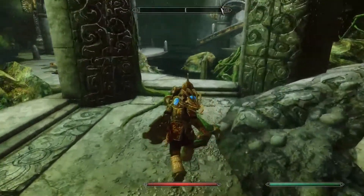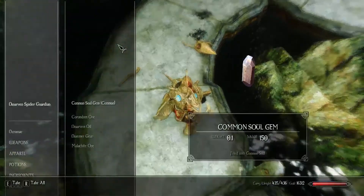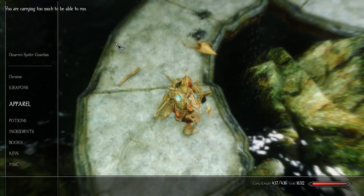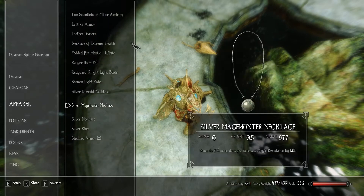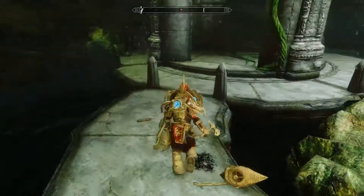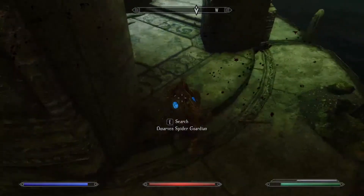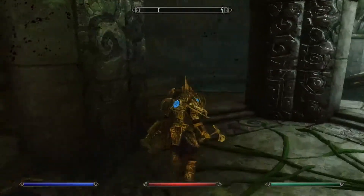It's good to be back in Skyrim — it's been a while since I've been in Tamriel. Take the oil. I want these ores, let's take them. And then I've got some studded armor down here that I can drop. Yeah, let's drop both of them — free us up on our carry weight.